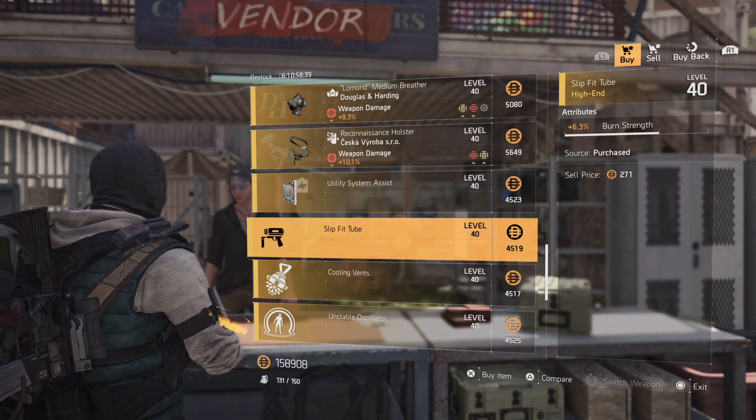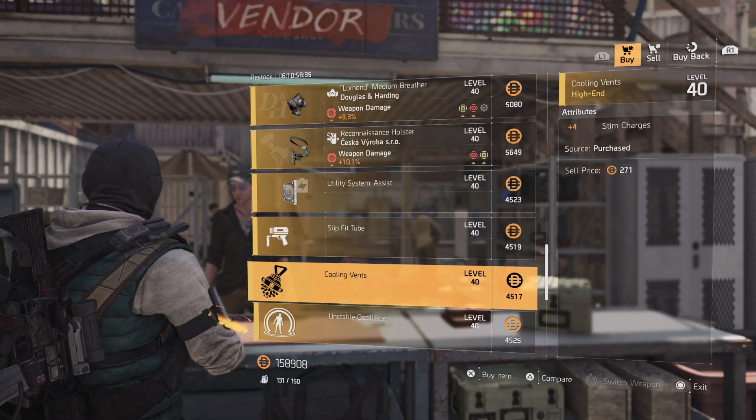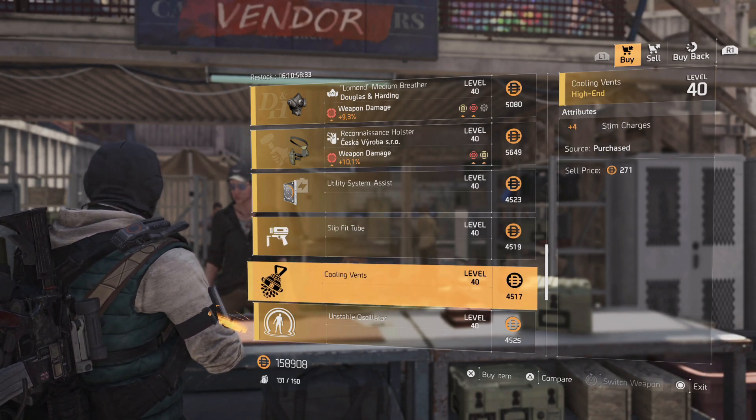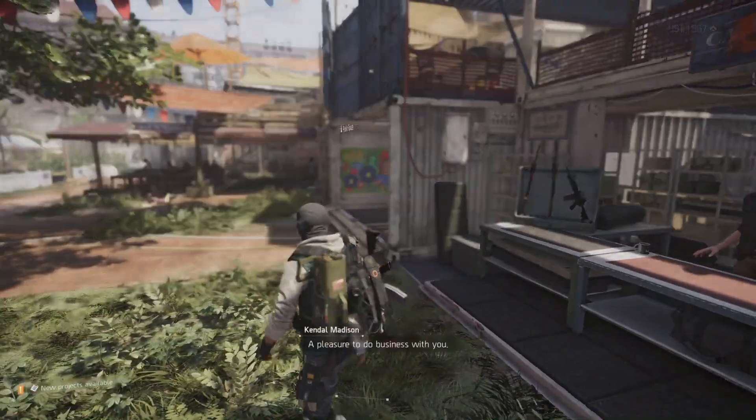Continuing down, she has a burn strength mod at 6.3% for your chem launcher. If you've been looking for that, I highly recommend picking it up. There are also four charges of stem charges for your hive.